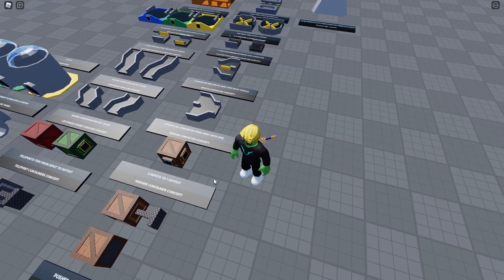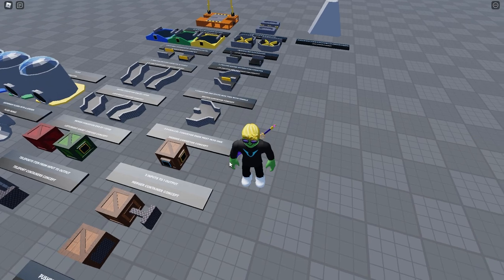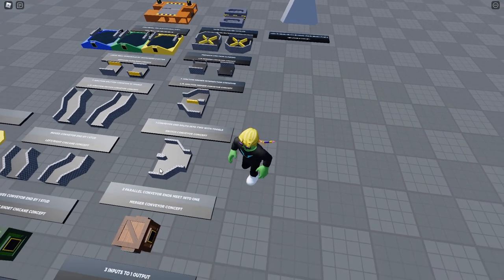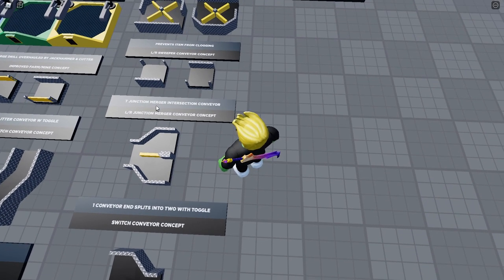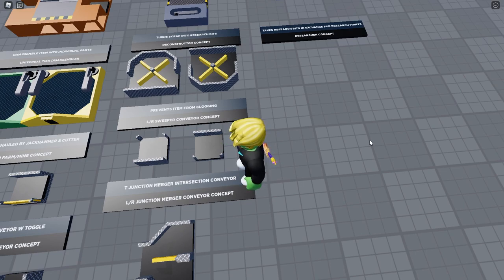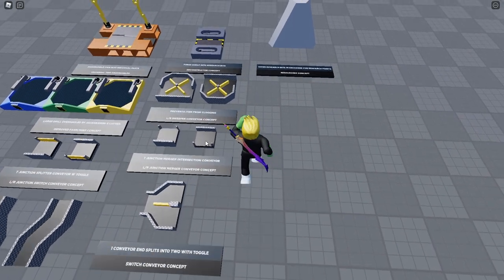Next is a container merger — that would be quite useful. I don't know if I'd use all three slots, but there are definitely times I'd use at least two inputs to get one output. Then there's a conveyor merger with two inputs down to one, and the opposite — a splitter going one into two. There's also a T-junction, which would let flow go left to right while something comes in from the top or bottom, adding into the current flow. Very useful and more compact than a regular merger.